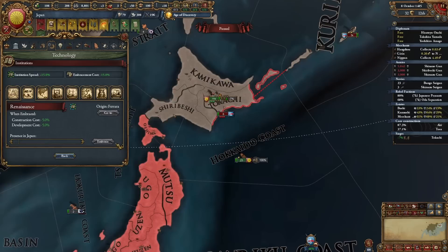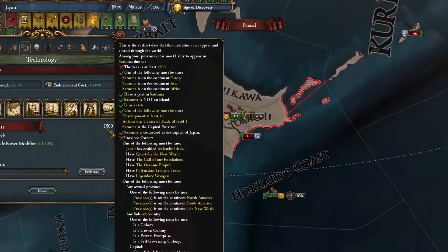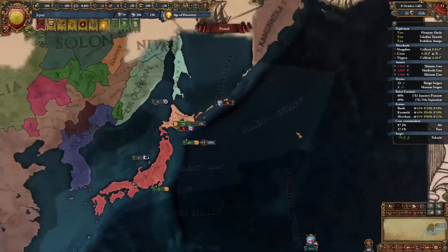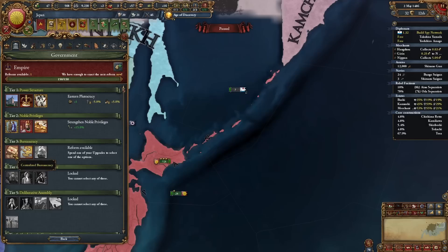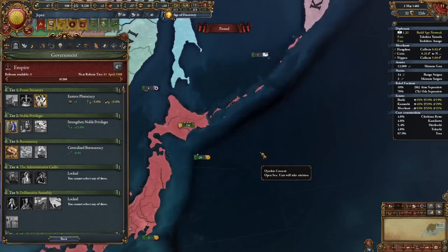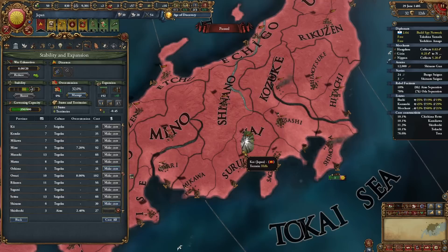Basically, if you don't know the condition of colonialism spawning in your nation, you can always check it up over here. If you hover over the start date, you see the conditions. We have everything except the year and a province in the new world. Basically, we need just one province - and I don't even think it needs to be fully colonialized, just a province in the new world. So my plan is reaching Alaska. I'll show you how after we take this.